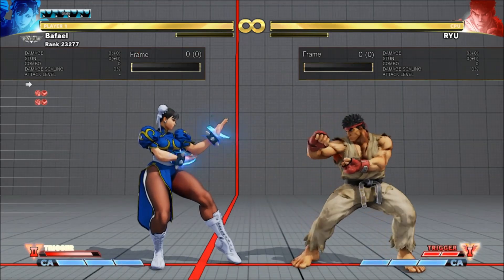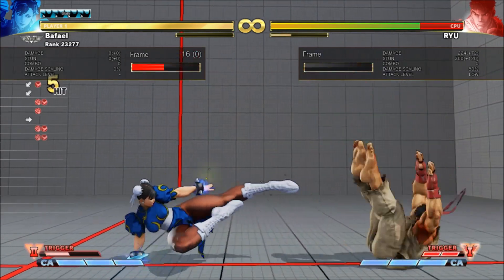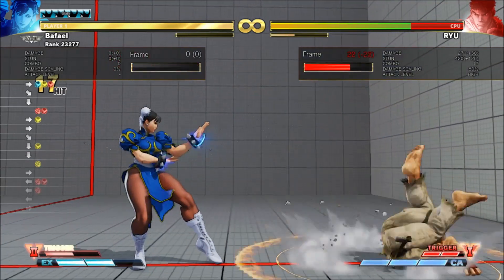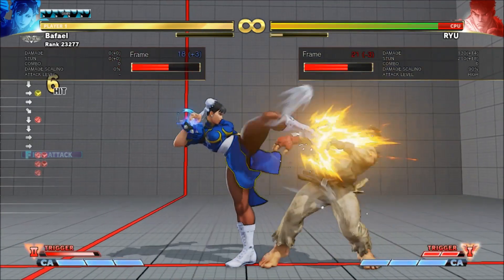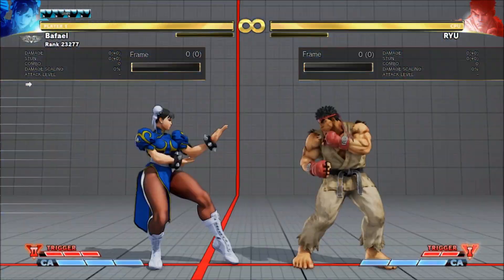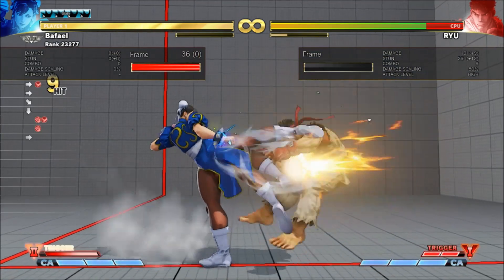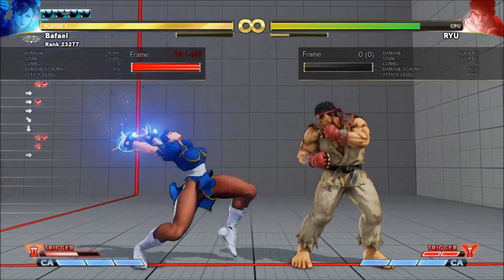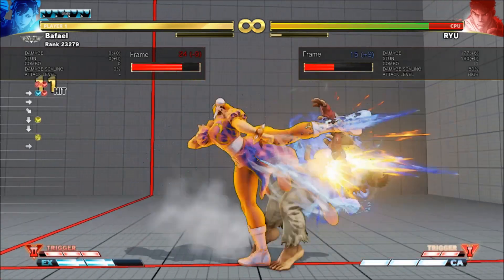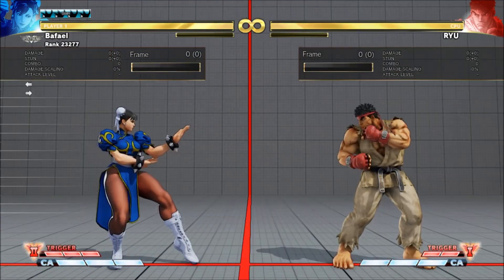On hit, you can juggle out of them. Any version leads to a sweep, EX Legs, or Super. While charged ones and the initial one give you hard legs. Or even another Kikosho.